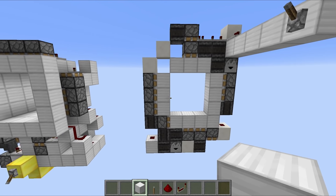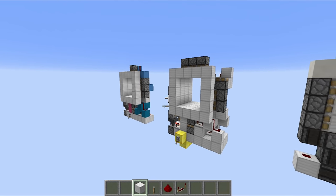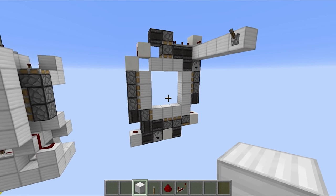So there it is — the smallest 3x3 piston door I've ever seen. I'm going to show you how to build it, but before I do, if you want to check out these other ones, there'll be links down in the description. Anyway, let's crack on with the tutorial.